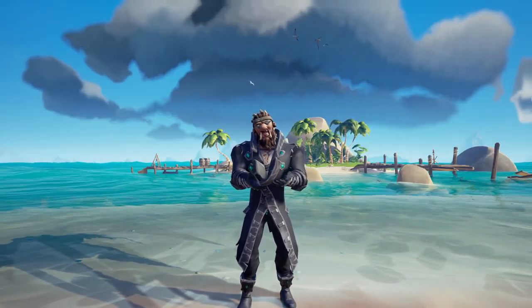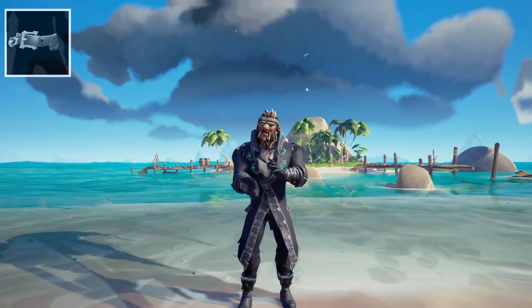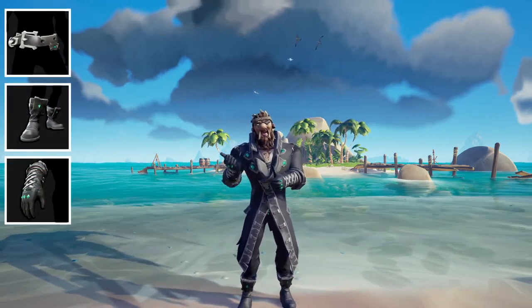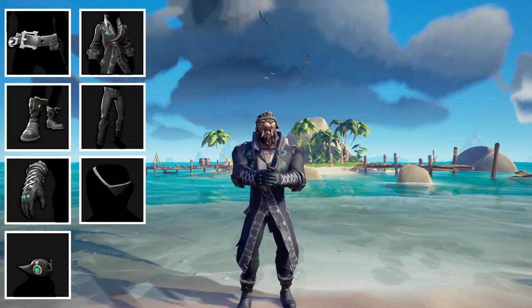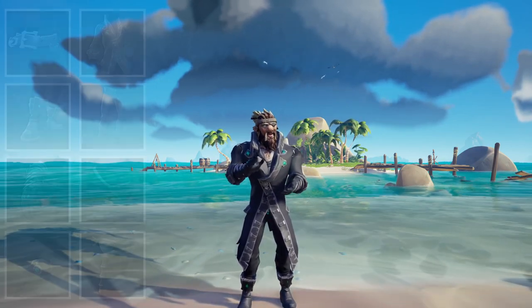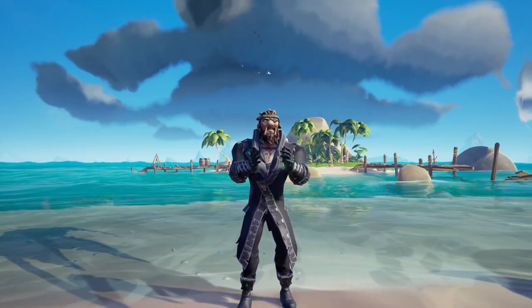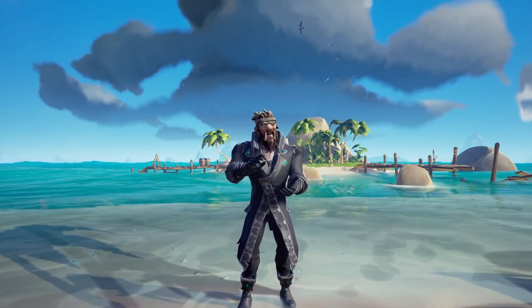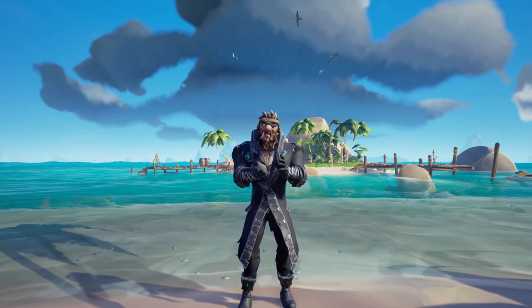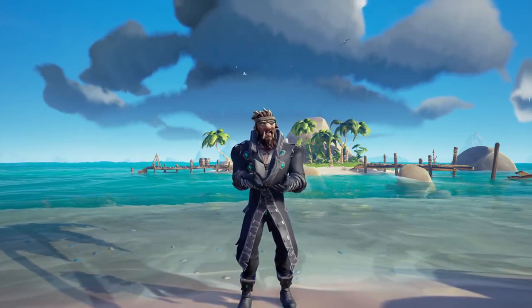Starting off with the clothing set, the Black Dog Pack. This includes a belt, boots, gloves, hat, jacket, trousers, eyepatch, and peg leg. This could all be gained by pre-order codes for Sea of Thieves. There are still some available to purchase on reliable sites, however I would not recommend doing this as there is a lot of potential for scams, and I know a fair few people have fallen for such things and lost a lot of money.